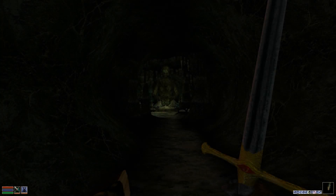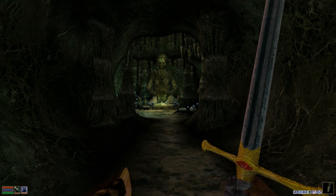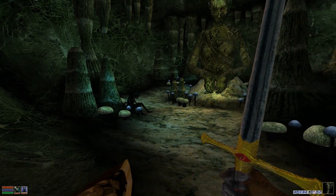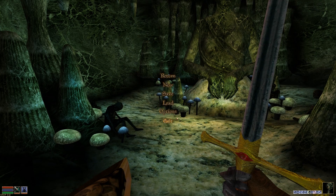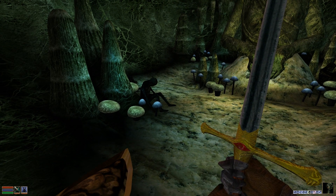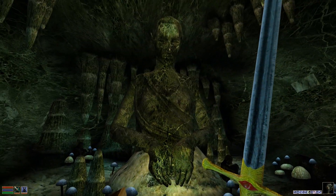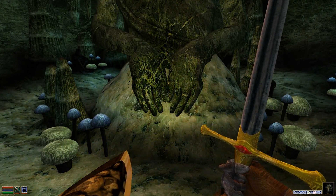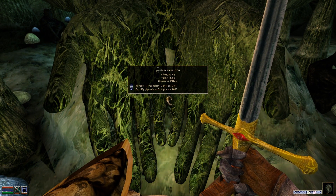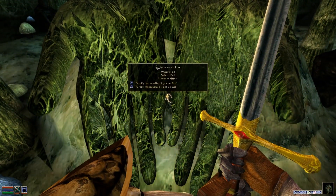Hopefully there's no massive enemies we have to fight. This is interesting — let's approach cautiously. There's a dead person over there. My crosshair is turned off — let me turn that back on, that's better. There's some dead people here; I'm hoping I don't end up like that.